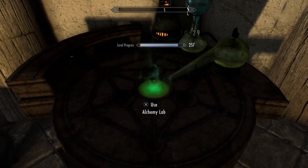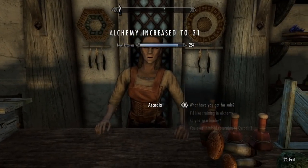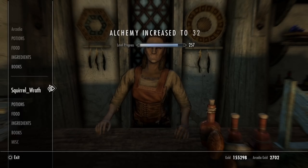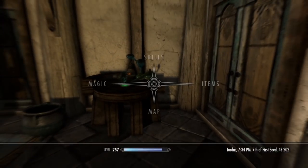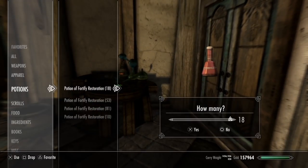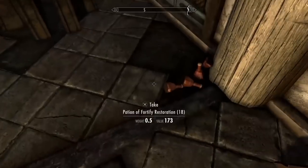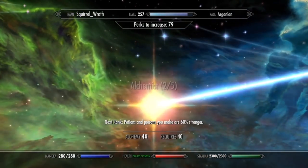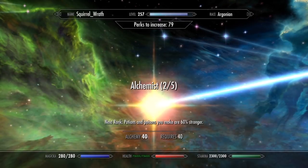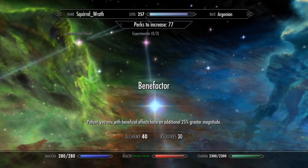You're going to quit the lab. All those potions you just made, you can go and sell them to her, or give them to your companion, or just drop them on the ground. Let's go into our perk tree. Now we have 40 alchemy — two of five is the bare minimum, but three of five is perfect. We've already got Physician, and now we need Benefactor.